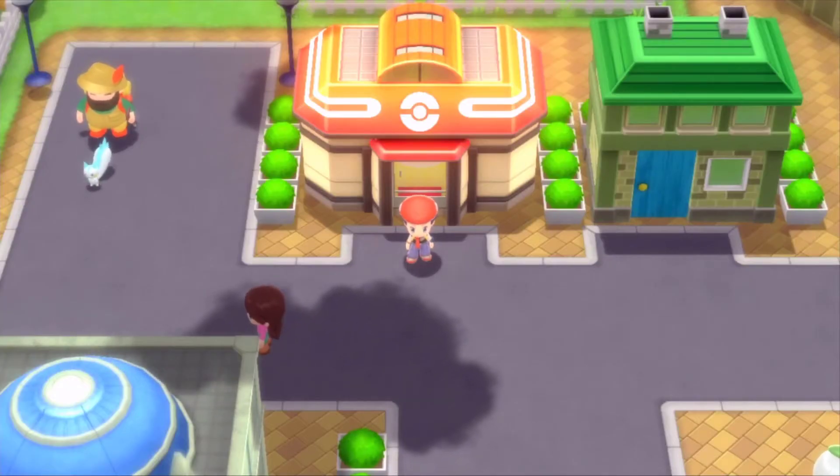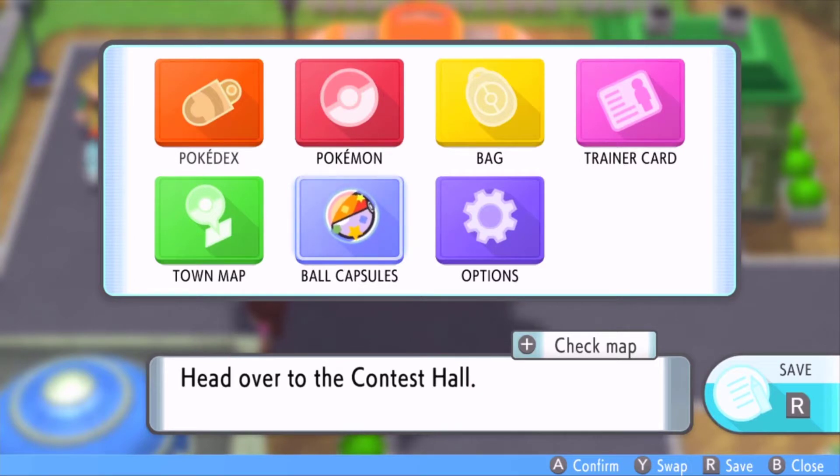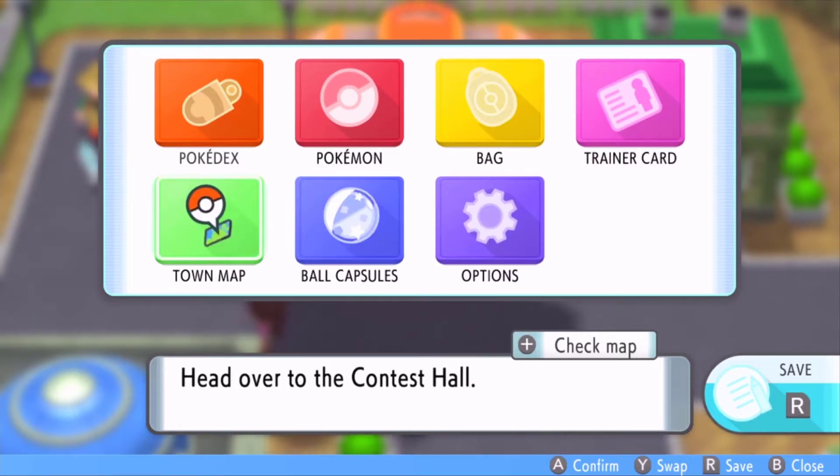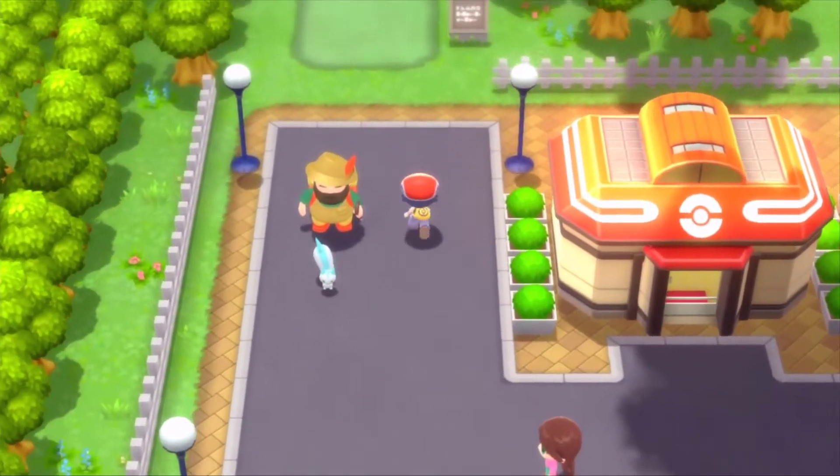What's up, it's your boy Caro, and today I'm going to show you how to get the TM for Volt Switch in Pokémon Brilliant Diamond and Shining Pearl. You're going to go to your town map — we're going to be in Hearthome City.